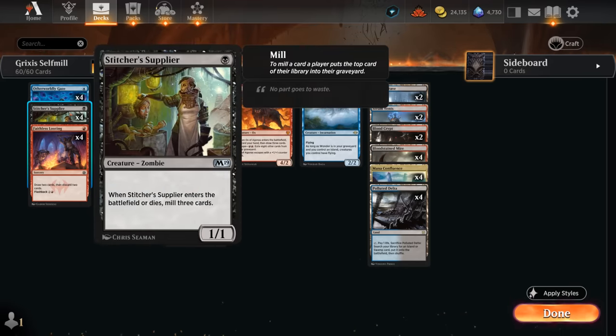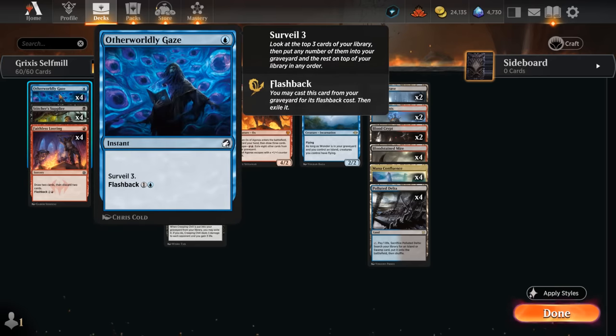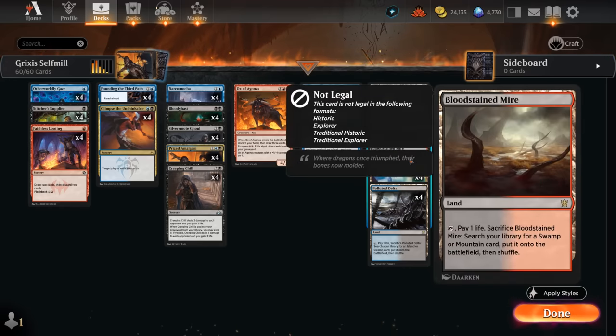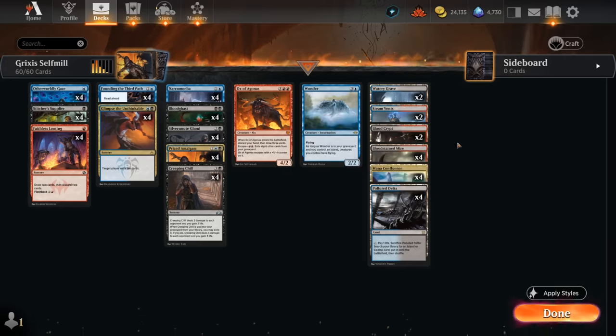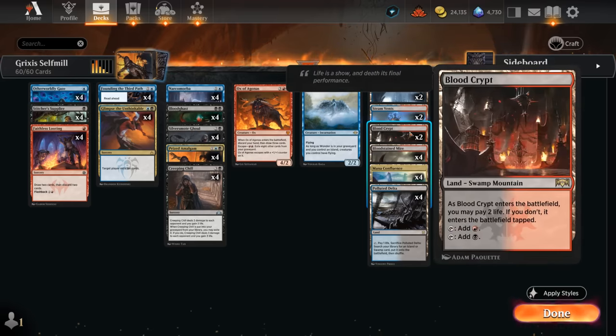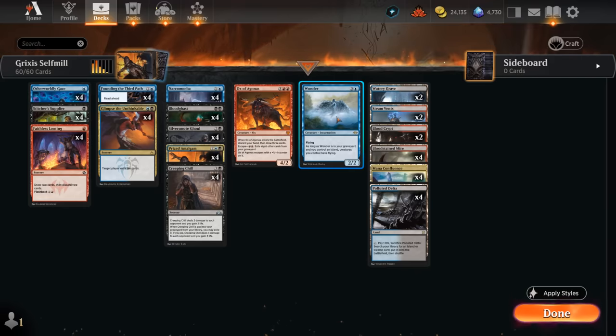Stitcher's Supplier mills three when it enters or dies, and Gaze of Granite can surveil three at instant speed — sometimes cast in our upkeep before the draw step if digging for a specific card — and can be flashed back for one blue. The mana base runs eight Grixis-colored fetch lands and shock lands, with islands fetchable to enable Wander's flying ability.